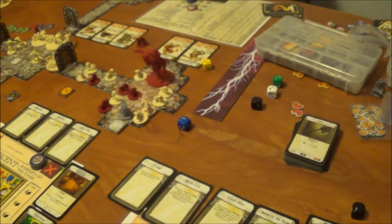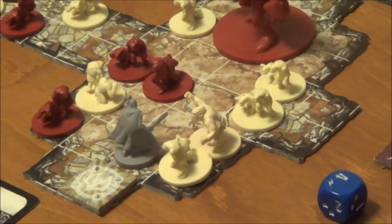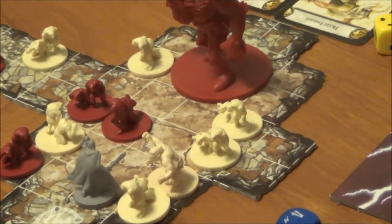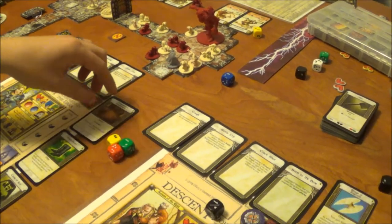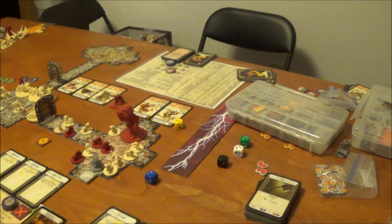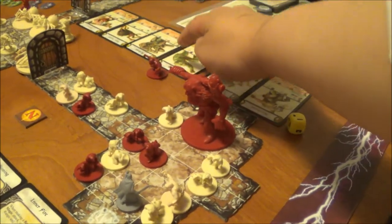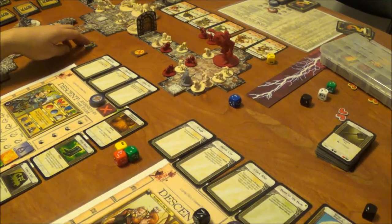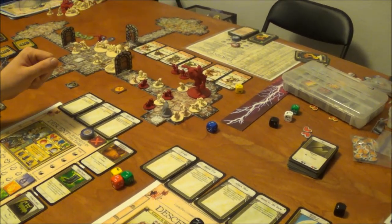I'm surrounded by deadly kobolds now, so I'm going to use my second attack on one of them. Four, five, six total — plus one free surge gives me another damage. Kobolds are pretty squishy; he's got four health and one armor. The way armor works is you have to do that much damage before you start actually damaging their hit points each time you attack. If you have an effect called pierce you can ignore a certain amount of armor. I successfully took out two monsters.